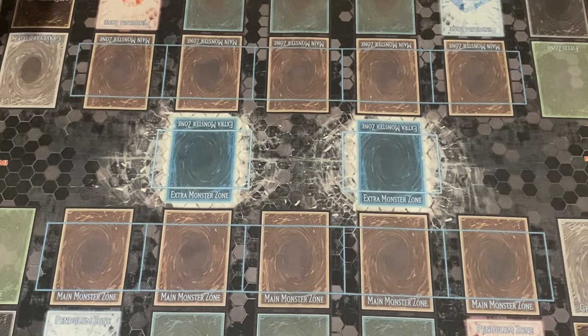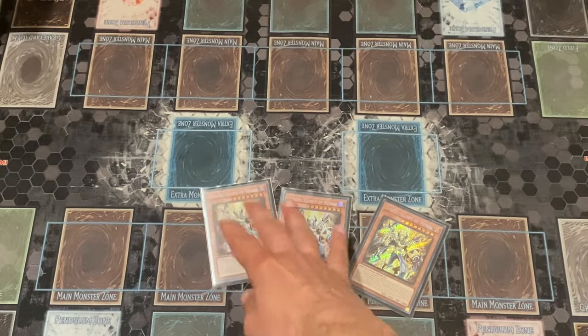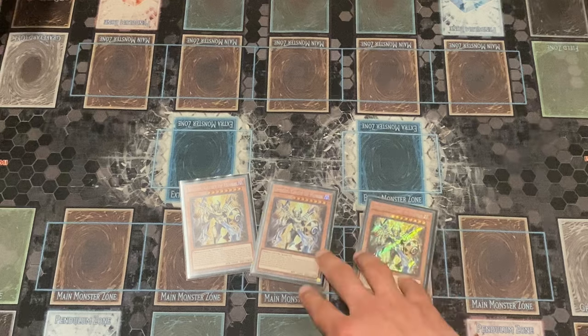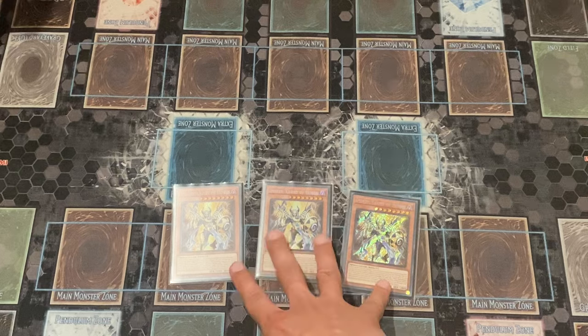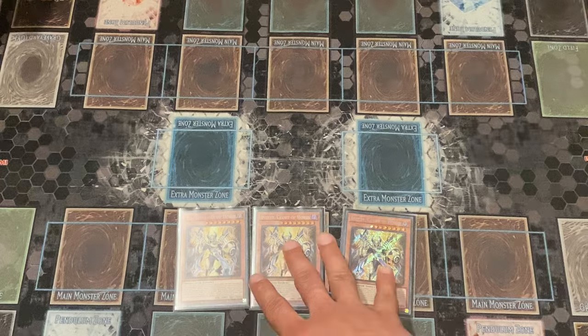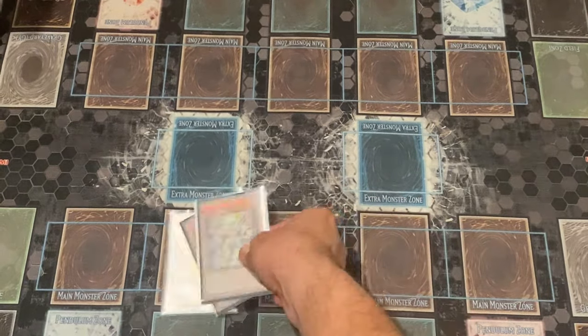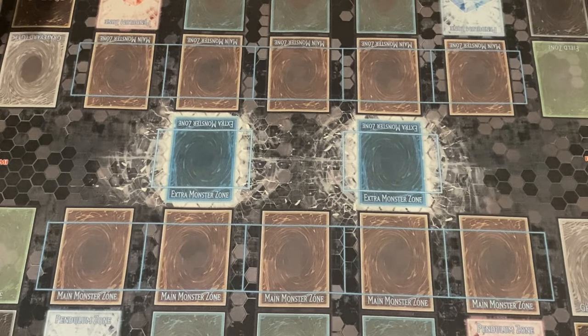Now we're going into the remaining monsters. We are maxing out on three copies of Msetti, the Horus engine card. It's not a brick if you see it in the opening hand going first or second, but you have to max out on this card because you need it to search a certain continuous spell in this deck. You've probably seen deck profiles on this before so you know what the Horus engine does.